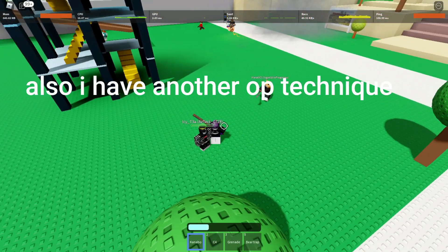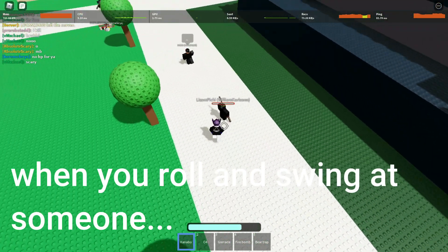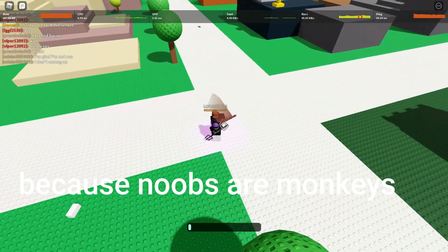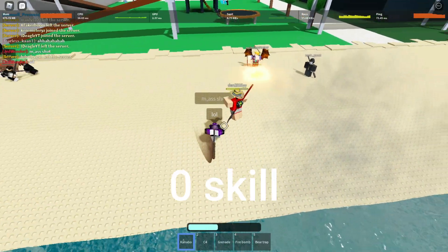I have another OP technique: when you roll and swing at someone, if you just parry, there's a 99% chance it will work. Because noobs are monkeys, and monkeys swing at you once you swing at them — zero skill.